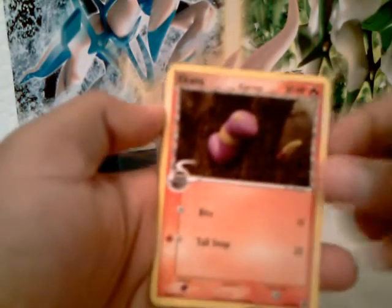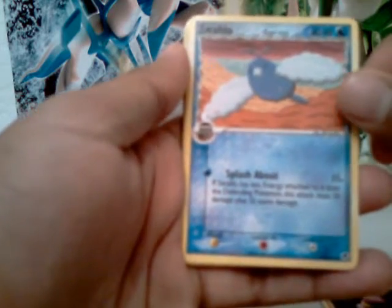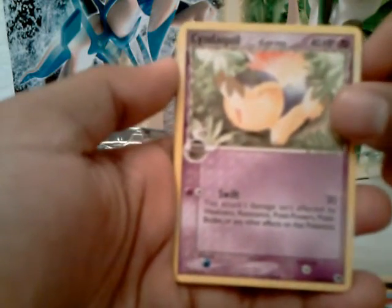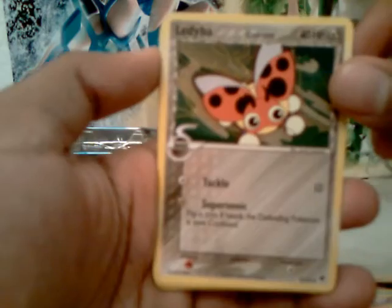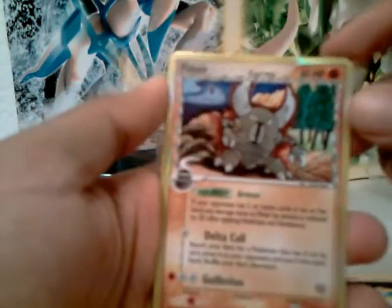Alright guys, I got cut off — got a call, I'm doing this with my cell phone. So we're going to keep going. I got an Ekans, a Delta Species Swablu, a Delta Species Cyndaquil — another Delta Species. I guess this was a Delta Species box. Also a Trapinch, and I think there's a Pinsir in there too.